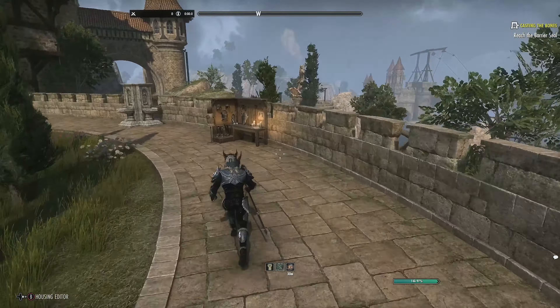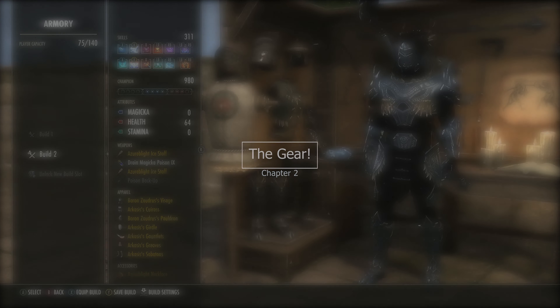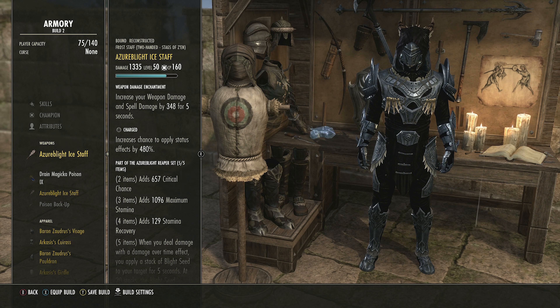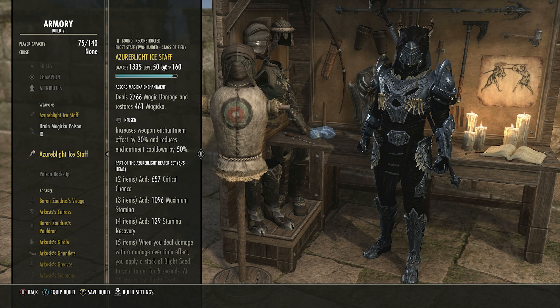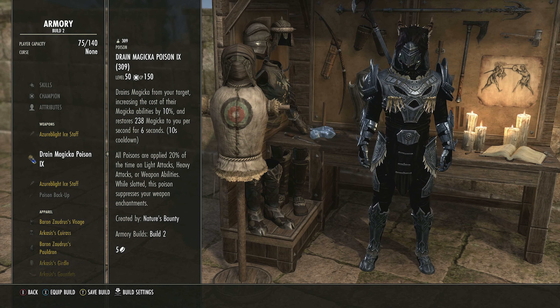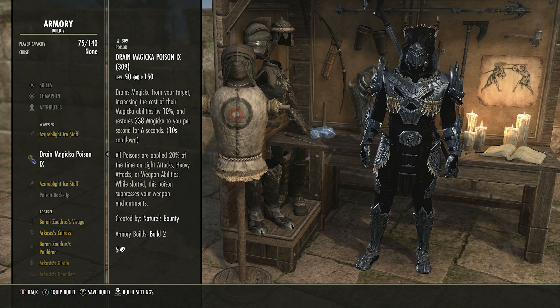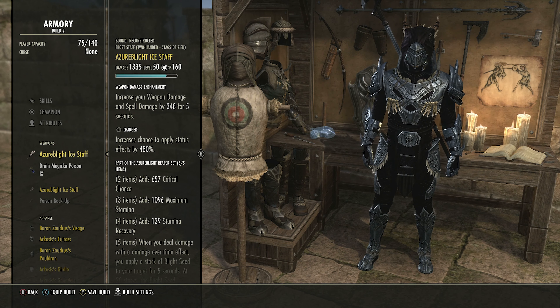We're going to the Armory System to show you the two different variants of this build. The first is the Ulti Building variant. We are using the Azurelight ice staff on both front and back bars. The back bar has an Infused Magicka glyph which will constantly fire as long as our Wall of Elements is down, giving us Magicka back even while blocking. We're also using poisons that give Magicka back per second over six seconds with a 10-second cooldown, triggered by light attack, heavy attack, or weapon skill.